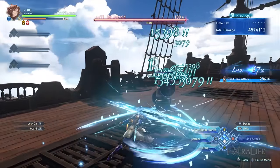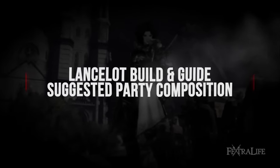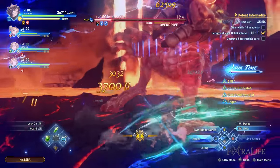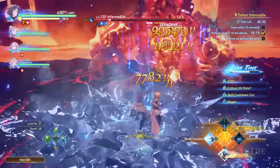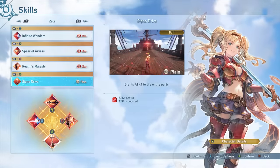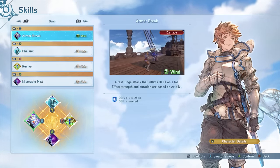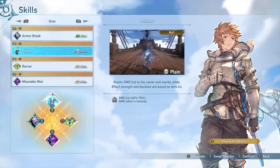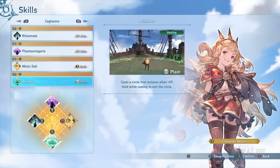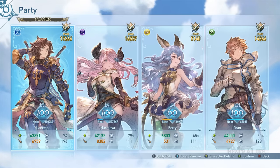In terms of party composition, Lancelot can fit right in in any party setup. He is ideal as a second pure DPS, and if you build him as a stunner, it is highly advisable to include another pure DPS built solely for damage, paired with two supporting characters. One party example would be a well-built Zeta as the pure DPS with Signo Drive to buff the entire party, followed by Lancelot as stunner and secondary DPS, Gran with support skills and armor break for lower enemy defenses and damage mitigation, and Cagliostro for burst heals, revives, and all-around buffs. Another good composition would be Narmaya as the main damager, Lancelot for stuns and damage, Ferry in the support role with her all-around buffs and heal regens, and Gran as the main support with revives and burst heals.